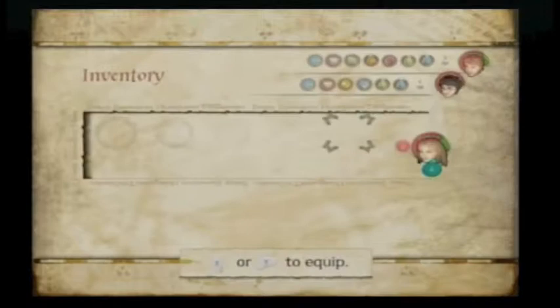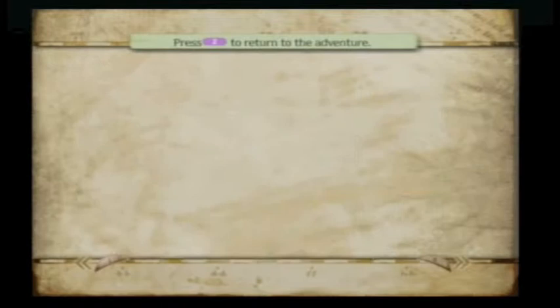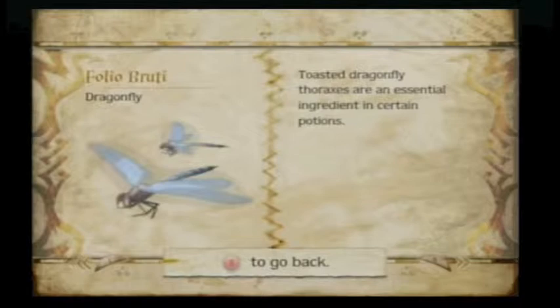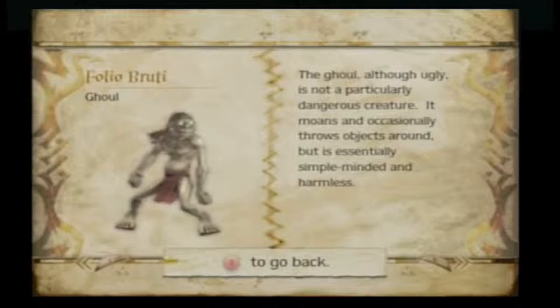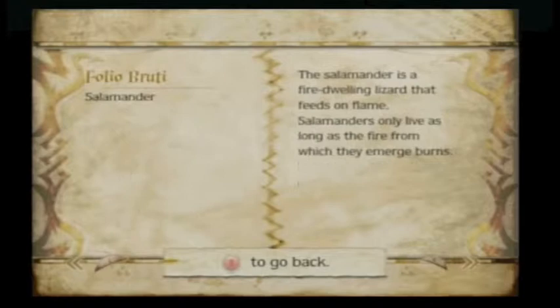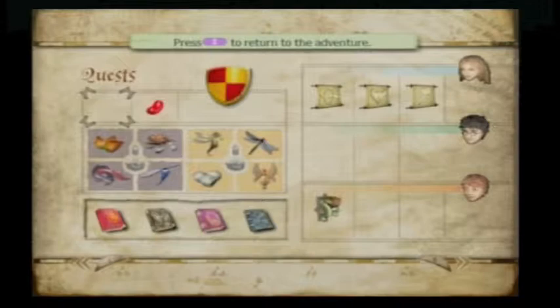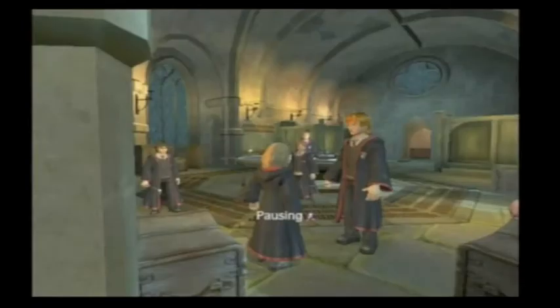We've actually completed the Folio Bruti. I wish there was some sort of notification saying you just got every single page. The creatures listed are: Dementor, Billywig, Chizpurfle, Doxy - that looks like a man but is actually a Dragonfly - Fairy, Fireseed Bush, Flying Seahorse, Ghoul, Hinkypunk, Hippogriff, Pixie, Redcap, Salamander, Troll, and Venomous Tentacula. If you want to find out what each creature represents, you should read it on your own.